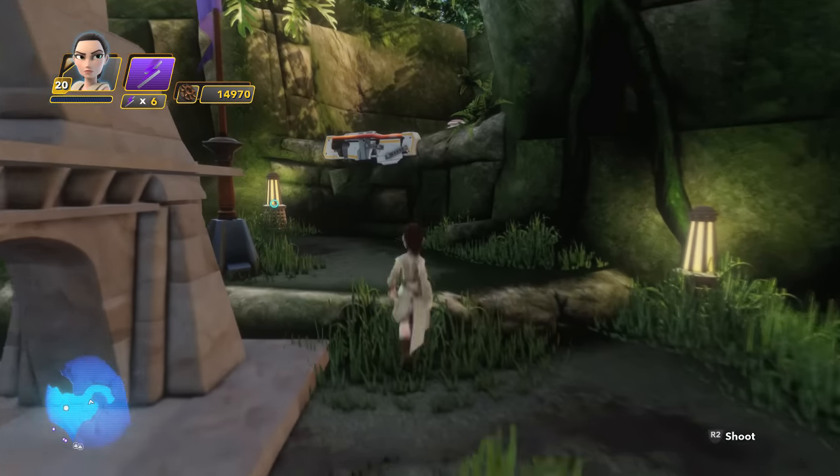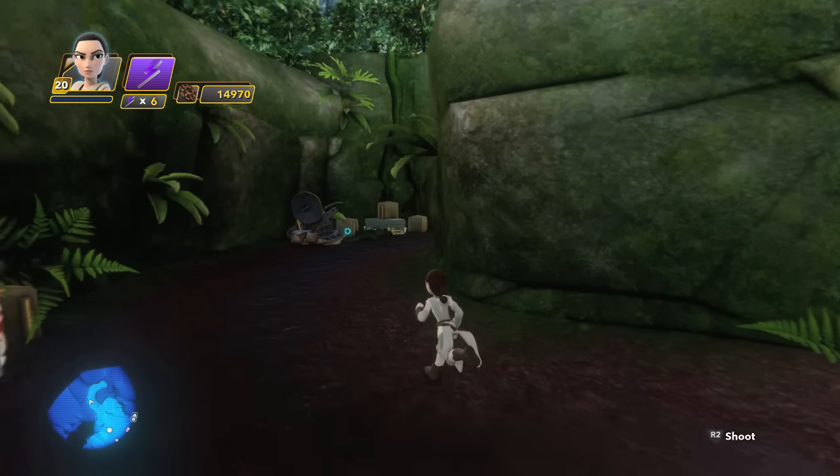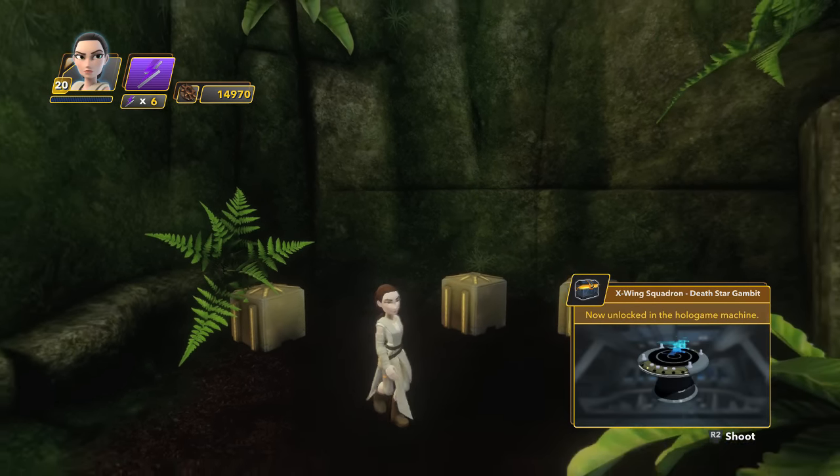Simply traverse up the steps as shown, replace this pipe so you can grab it and jump on, and upward and to the right down this little area you will find your next hologame level: X-Wing Squadron Death Star Gambit.